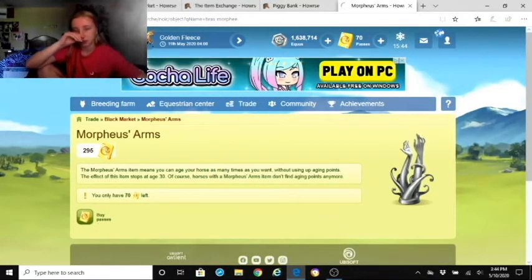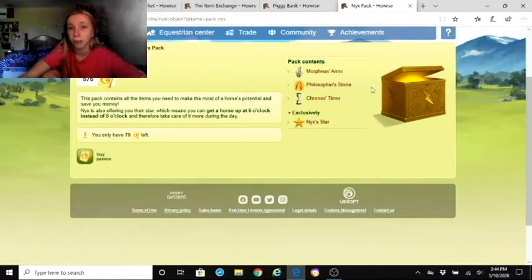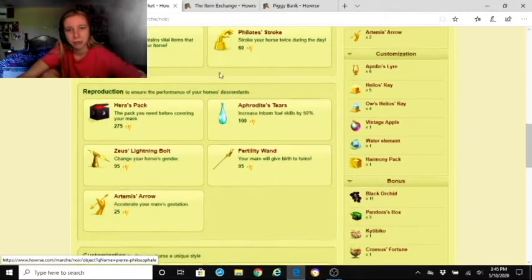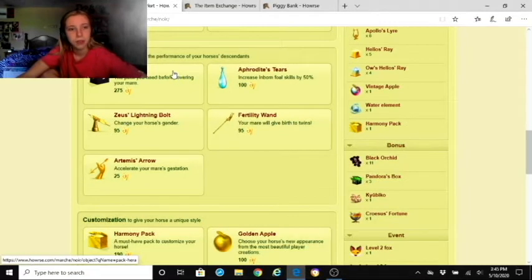The Nyx Star is included in the Nyx Pack — you can't buy it separately. It lets your horse wake up at 6am instead of 8am so you can take care of it more during the day. The Phosphorus Stroke lets you stroke your horse two times a day for more energy.